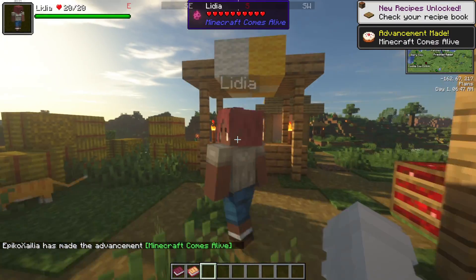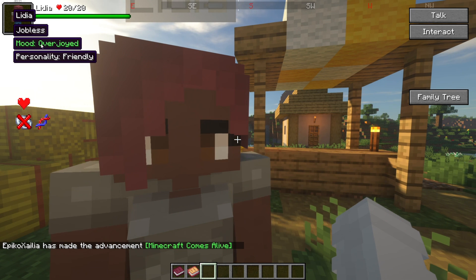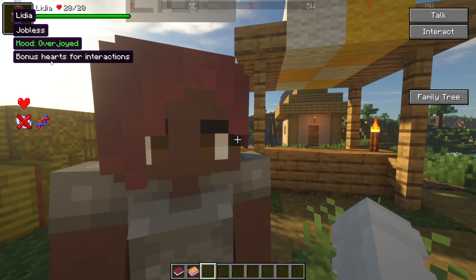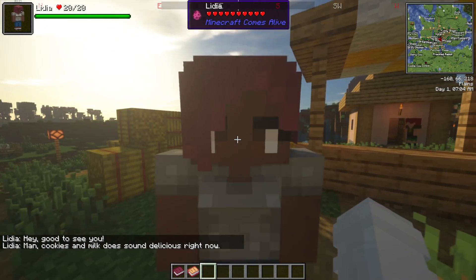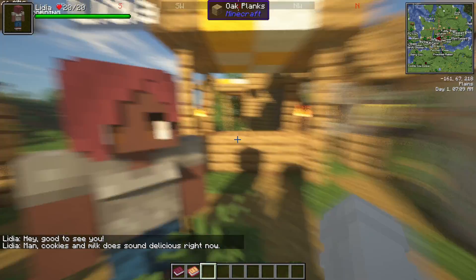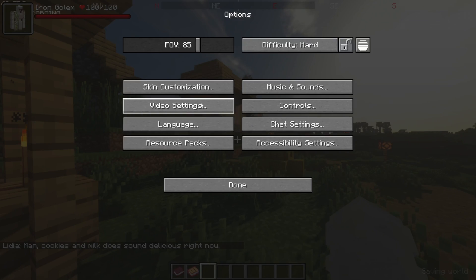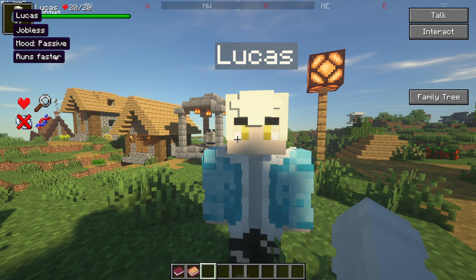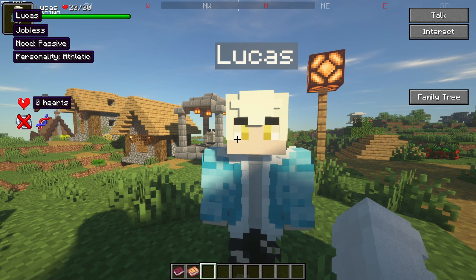There are villagers with hearts, moods, and personalities. Hovering over a villager tells you how their personality helps or hurts you. If they're friendly, you get bonus hearts for interactions. You can chat with them for more hearts. Lucas here is athletic — that means he runs faster.